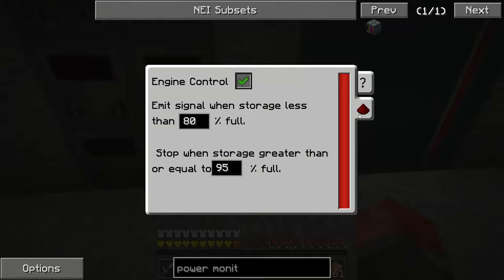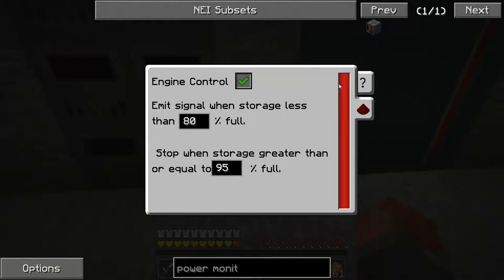This tab is a bit more useful. What it's basically doing is controlling the sterling generators to the left. You click to tick, and you're saying: emit a redstone signal when it hits 80% of this bar — i.e. it drops below 80%. It will still continue emitting the signal when it goes back above 80%, but it will stop when it comes back up to 95%. So as soon as it hits 80%, it's going to come back up until it hits 95%.